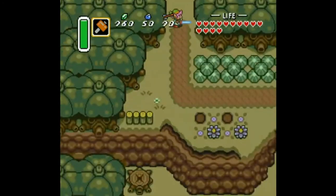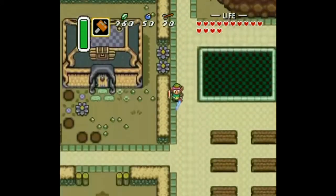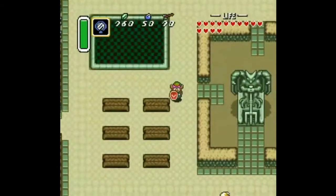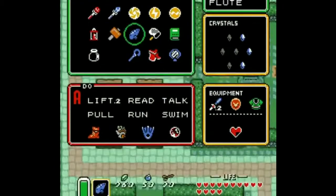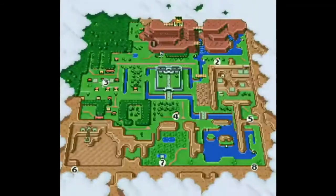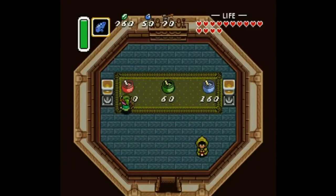I still love this track in the dark world - it's very epic. That dark swimming pool right there, it looks like a portal. Now I'm going to use the flute to call the bird to take me to the witch's hut to get some potion, because I'll need it later most likely.